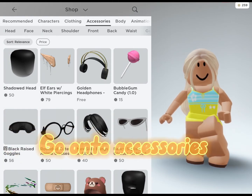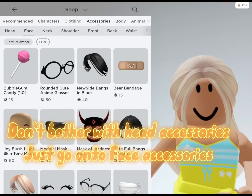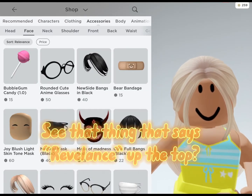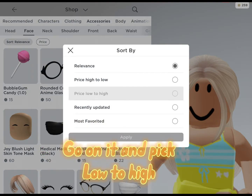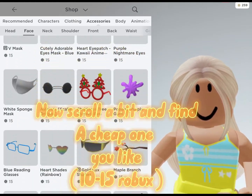Go on to accessories. Don't bother with head accessories — just go on to face accessories. See that thing that says relevance up the top? Go on it and pick low to high. Now scroll a bit and find a cheap one you like, 10 to 15 robux.